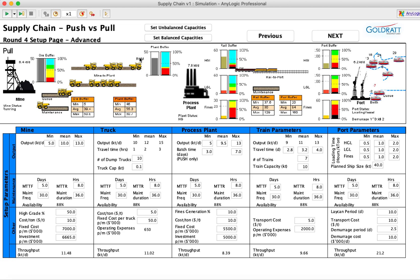When I click on that, it shows me the mining operation. We have a mine that produces ore, which is picked up by trucks and taken to a processing plant. From the processing plant it produces three products: high-grade, low-grade, and fines. The product is then taken by train to the port where it's stored in three different buffers, and ships arrive according to the lead times they have been ordered to fulfill contracts and also to pick up product sold on the spot market.